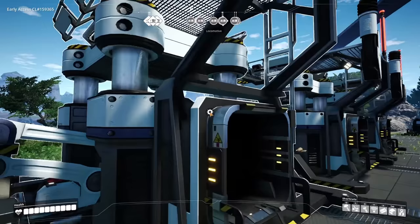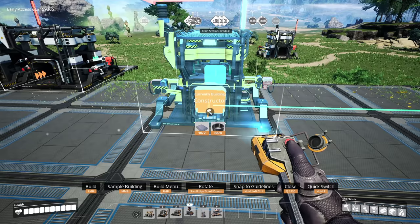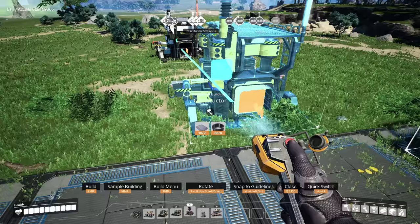Holding Control allows us to put buildables in line with one another. You can see this line — if we hold Control it will snap to that location. This is especially useful when you're building on the ground, so if you hold Control you've now got this in line.